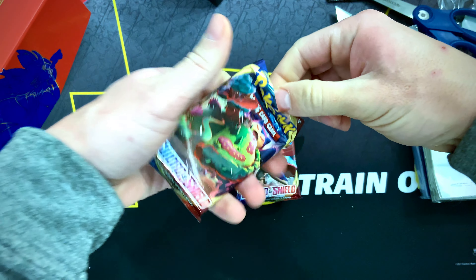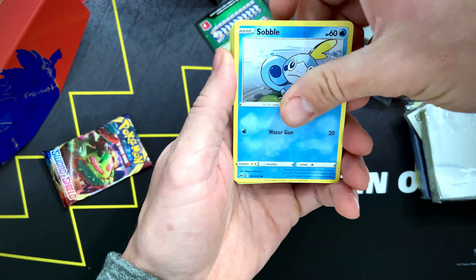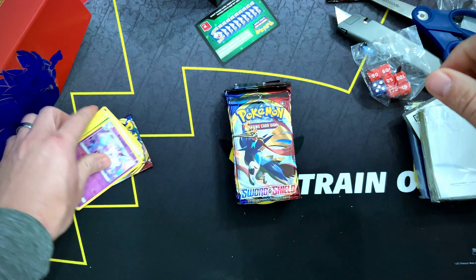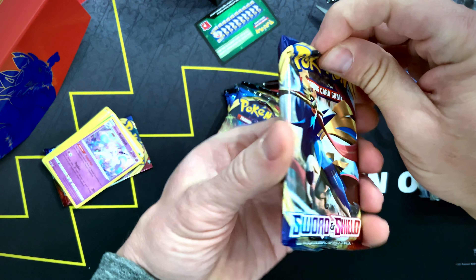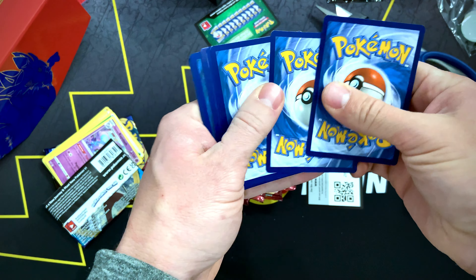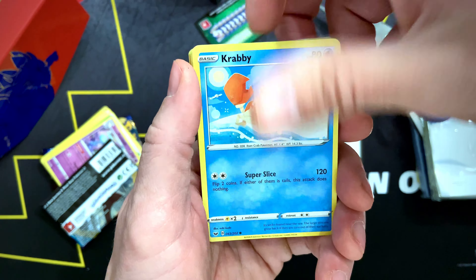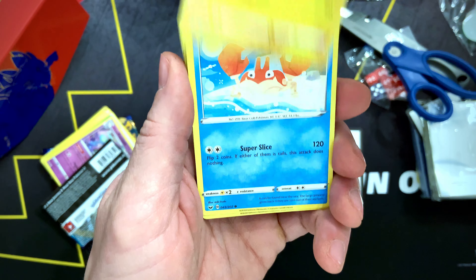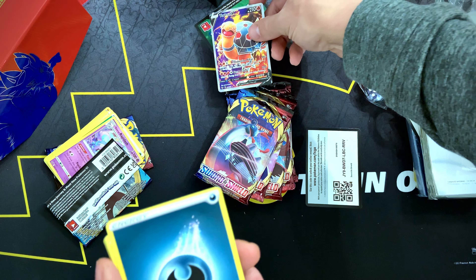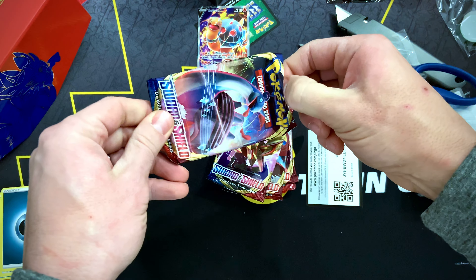We got the Sword and Shield base set. Green code card, Goldeen, Yamper, Scorbunny, Sobble, Clobbopus, Silicobra, and Galarian Rapidash. There's that code card. We got the Dark Energy, Quick Ball, Mantine, Corsola, Crabby, Silicobra. Yamper, Krabby, Copperajah — and hey hey, Torkle V ultra rare! Okay, we're already getting more hits in this than we ever did in Evolving Skies.